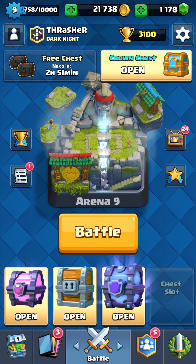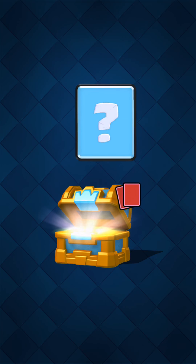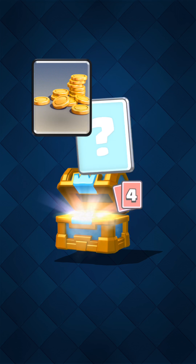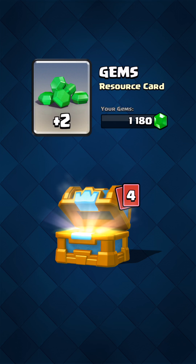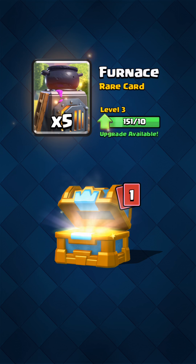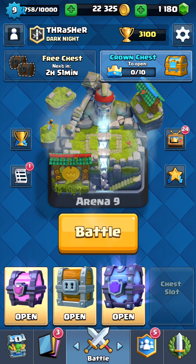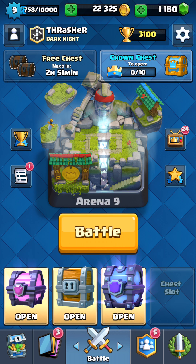Let's see what else we've got. Nothing really good so far. 500 gold — I need that after spending all that gold. Tombstone, Skeletons, the Furnace, Barbarians. Okay, this is where we get into the good stuff.